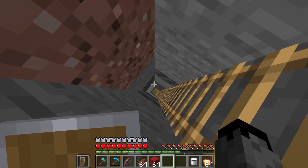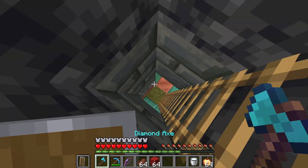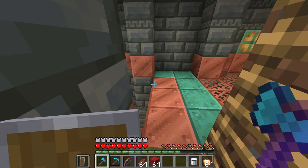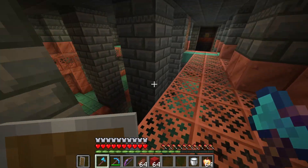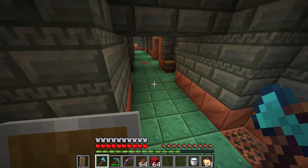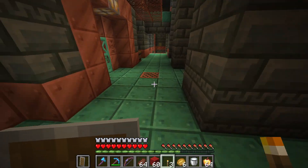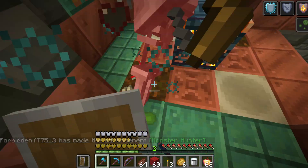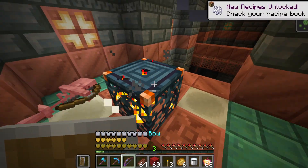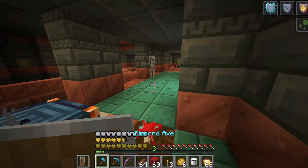So for the trial chambers, I did hear that the skeletons that spawn there shoot poison arrows, so that's why I brought milk. Now we're in and I think I hear a Breeze already. I see some spawners over there. I believe you can't light these up or break them to get rid of them — and yeah, they don't break.